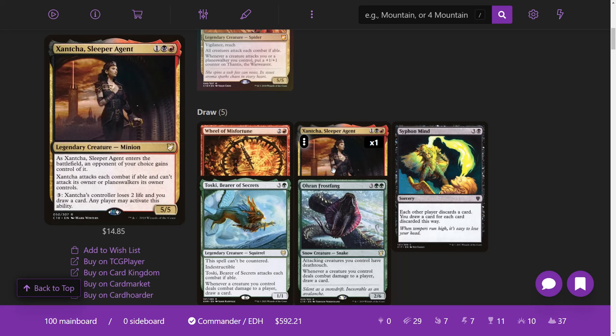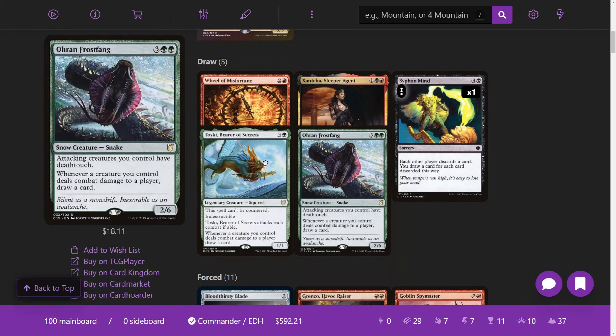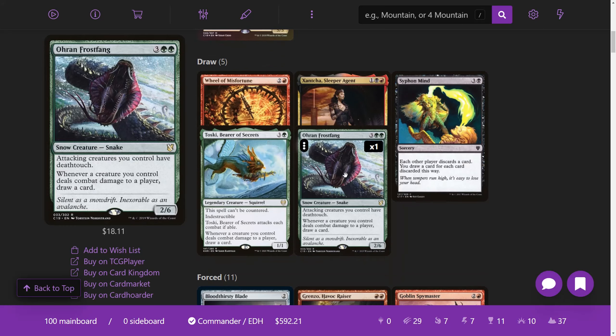With Xantcha you draw cards and make them lose a bunch of life — and anyone at the table can do that. I kept Siphon Mind in here. By the way, if you want to send me deck lists, I recommend using hashtags for different categories — like hashtag draw — so all draw cards are in one category. It makes it easier to focus on the purpose of each card. I like Toski, Bearer of Secrets, and Oran-Rief Ooze because we're a combat deck.